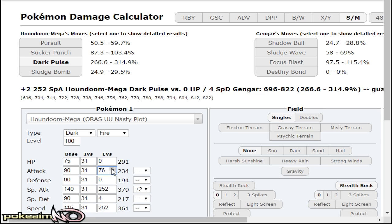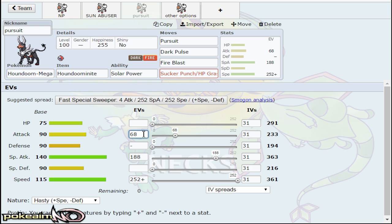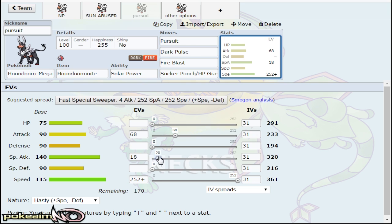Actually, 72 attack investment is better — 72 attack investment guarantees the KO on Gengar with Sucker Punch after Stealth Rock. So 72 attack investment is definitely the better bet, and just 184 special attack investment. Based on this calc being able to knock out Gengar, I think Pursuit is actually pretty cool on Houndoom.